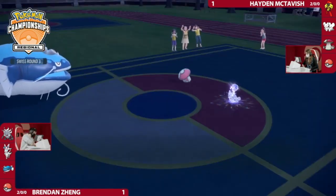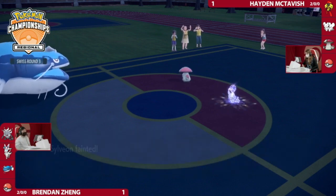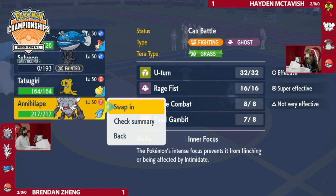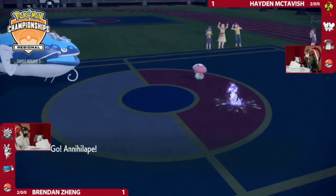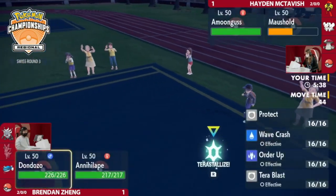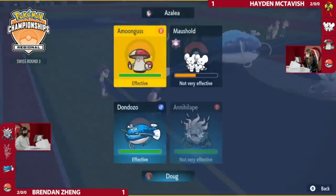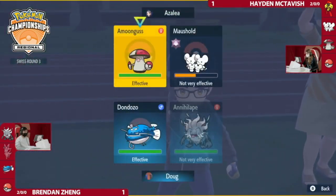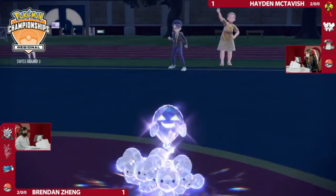This is a free switch-in — Brendan played this really well where Tatsugiri can come in for free. What's so interesting is by bringing Maushold and Amoonguss you don't do that much damage — although Maushold actually did just KO Sylveon after two hits. Brendan realizes: you did bring Amoonguss, so you have the ability to go for Flying Tera. Now Hayden knows it's Flying Tera Dondozo, so you probably aren't going to get caught off guard by it immediately. This turn feels really critical.